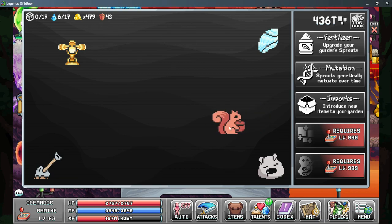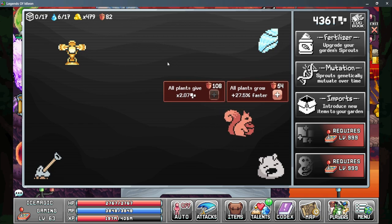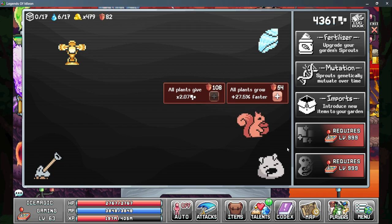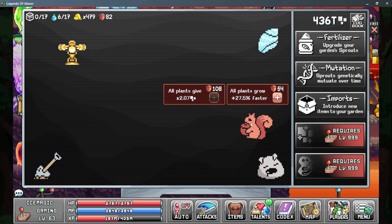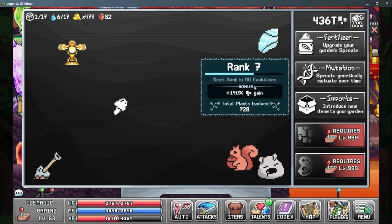Next up is the squirrel, and this is another passive generator. As you upgrade the imports for the squirrel, it will generate more acorns for you, and then you spend these acorns to either upgrade more pixels from your plants or make your plants grow faster. I would definitely spend more acorns into giving more pixels, as plant growth really depends on how frequently you're checking the game. This is completely passive, but you won't gain your acorns until you actually click on the squirrel at least once when you log in. Our fourth benefit is from the elegant seashell — all we have to do is unlock it and then it does everything for us. As plants evolve near it, it will count the evolutions, even while you're offline, and more evolutions means more rank. 728 evolutions done so far, and I'm almost to rank 8, so this will grow relatively quickly and you'll get huge gains from unlocking this as soon as possible.